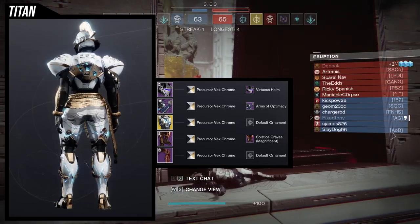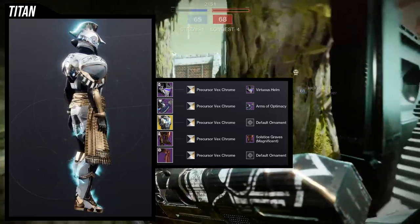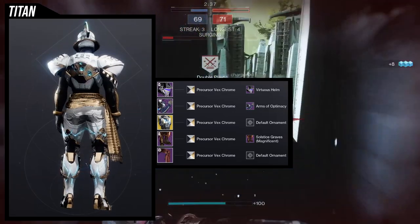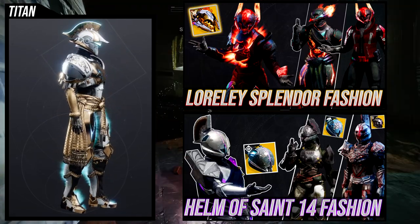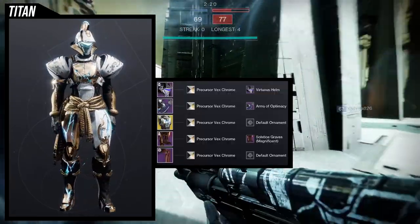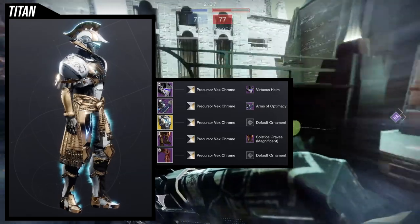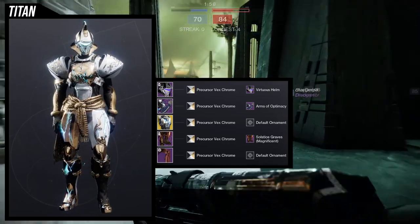The arms of Optimacy looks really good with this set, which surprised me because I rarely use them. For the boots, Salsa's Graves Magnificent is one of my bread-and-butter pieces — one of my favorite boots in the game. I think I found my arc look, which is pretty funny. We are getting an arc 3.0 armor set next season, so hopefully that looks really cool. The mark looks amazing — it's from Solstice this year, so unfortunately you can't get it anymore unless Bungie brings it back through Eververse.